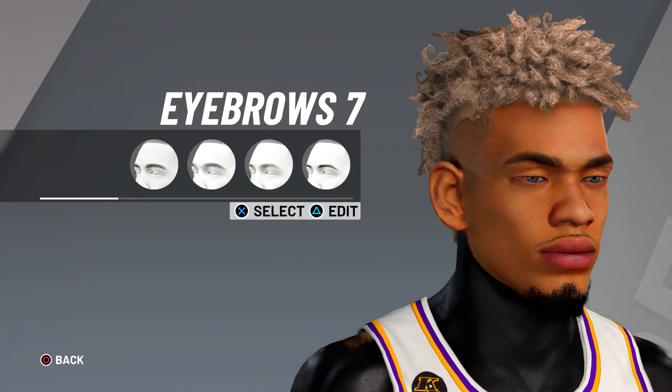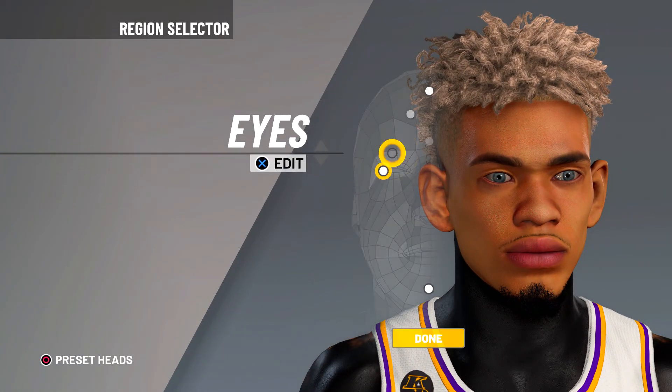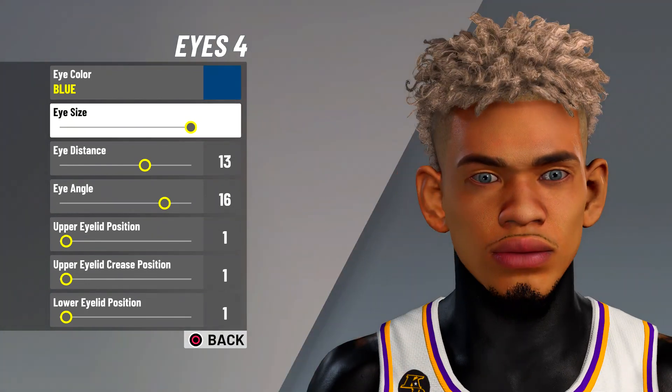For eyebrows it's gonna be eyebrows 7 and color black. For eyes, eyes 4, color blue, iris 20, iris in 13, angle 16.